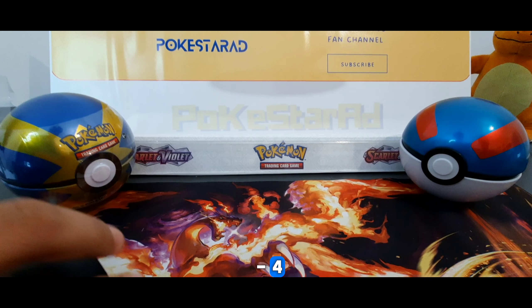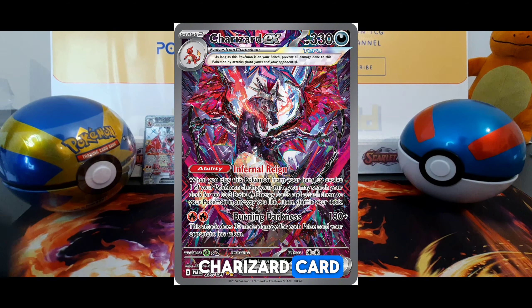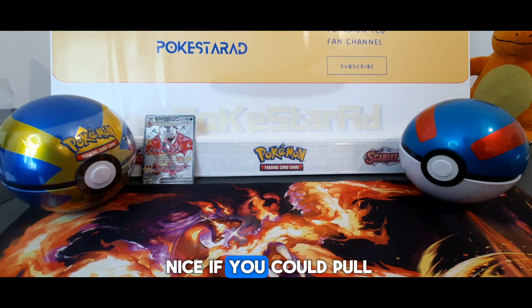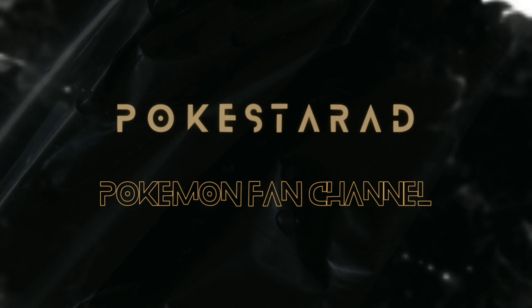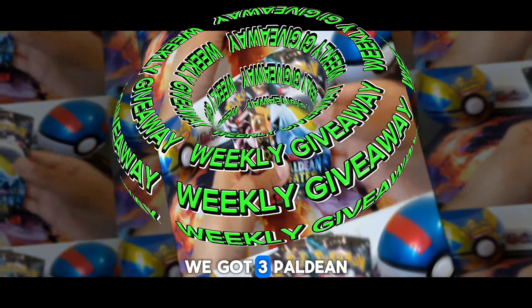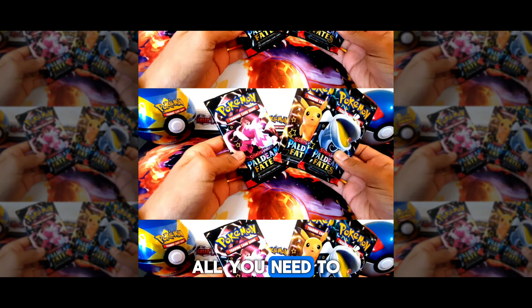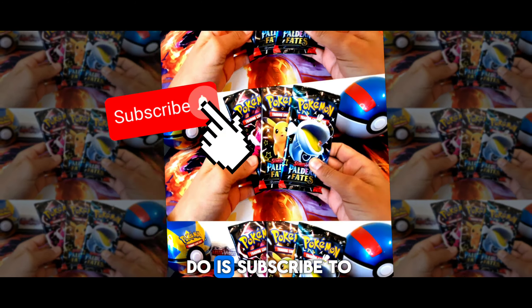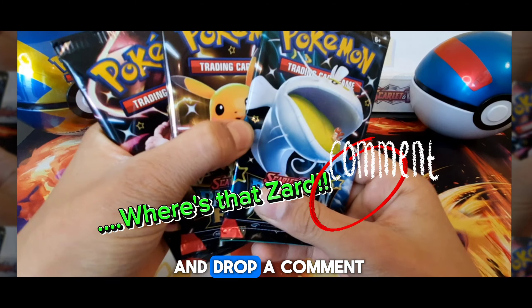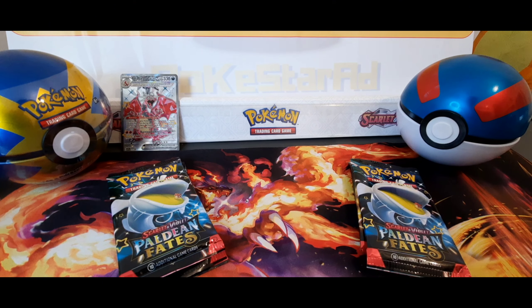Okay, so I'm winning 5-4. Let's pack battle and see if we can pull that special Charizard card. Also, it'd be pretty nice if we could pull the Mute card as well. And to celebrate this week, we've got three Paldean Fates booster packs to win. All you need to do is subscribe to the channel and stay subscribed, turn on notifications, smash the like button, and drop a comment down below.